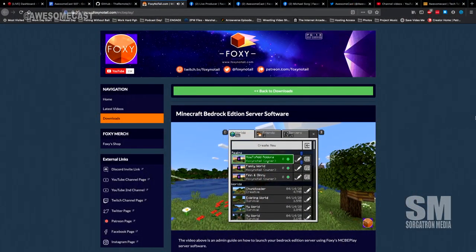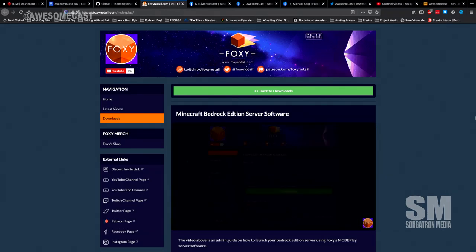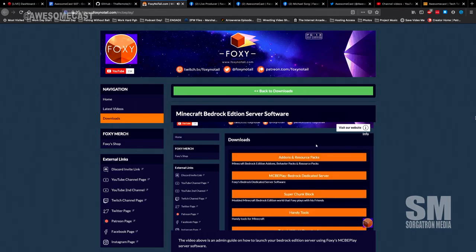While I was digging around, I found FoxyNotale.com/mcbeplay — that's Minecraft Bedrock Edition Play. They have a really cool skin overlay for the Bedrock Edition server that gives you all kinds of menu options. It can open up your whitelist, you can set server preferences, and it does snapshots of your server. So if you want to roll back to a certain day or week, or someone comes in and blows all your stuff up, you have archive backups. I thought that was pretty cool if you're running the Windows version.